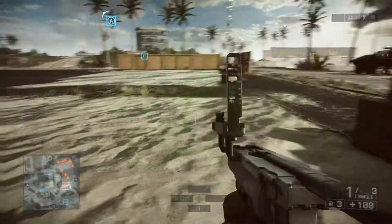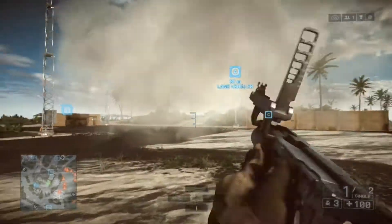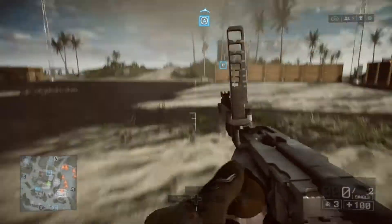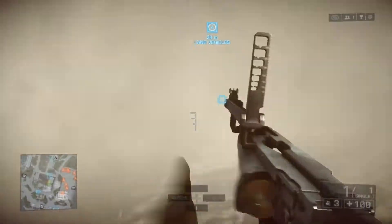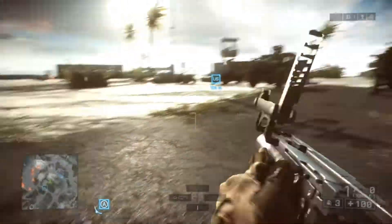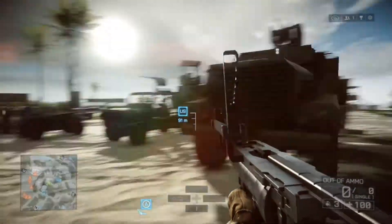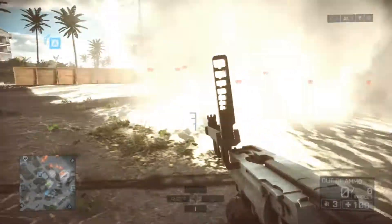Next up is the M320 flashbang. Before I made this guide I didn't even know this thing existed because I have never seen anyone use it. This gadget basically shoots a flashbang, but once fired it will take some time before the flashbang detonates. The blinding effects are not very strong, so I don't see this being a very useful gadget.